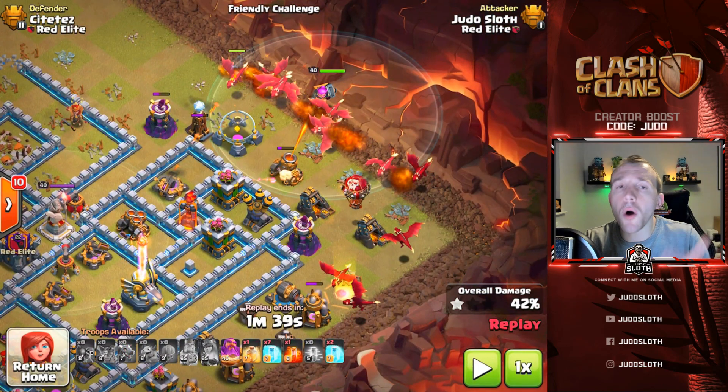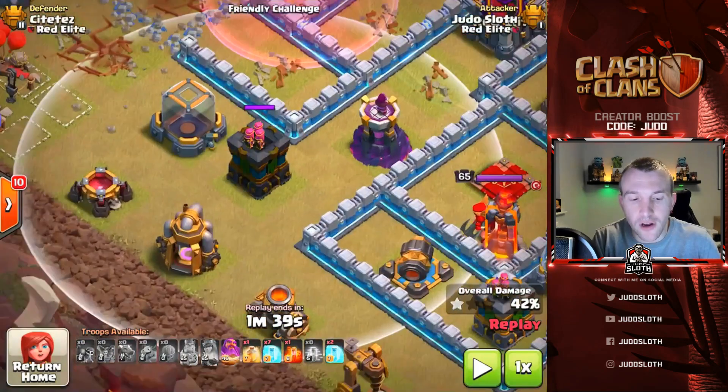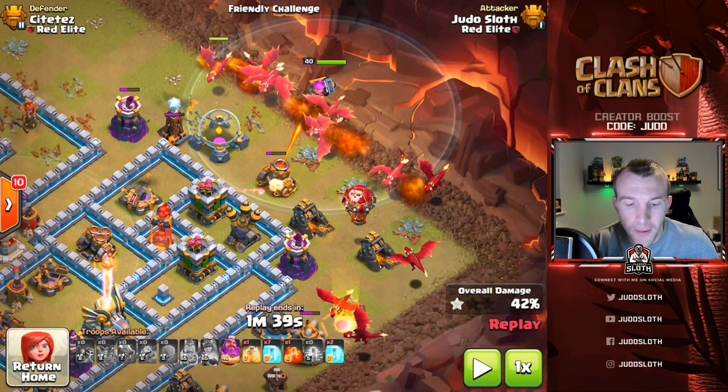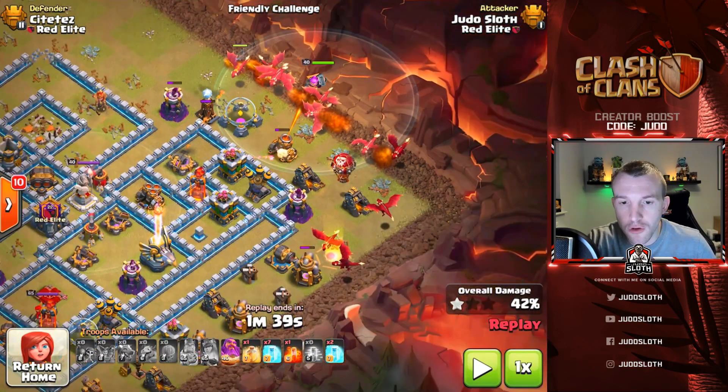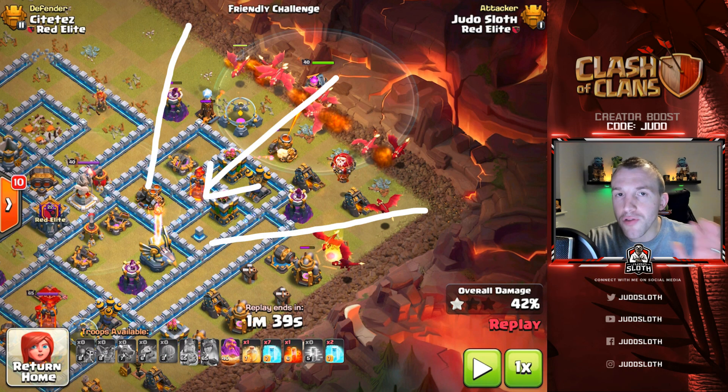In terms of balloons you've got multiple options — you can play around with the amount of balloons or dragons. You might use balloons to hit a back-end archer tower or just to test for black bombs. I've got two dragons which is enough to clear the outer buildings so that I have a nice self-funnel of the dragons into the center. This is where I use an adaptation of the frozen dragon strategy: the healed frozen dragon.